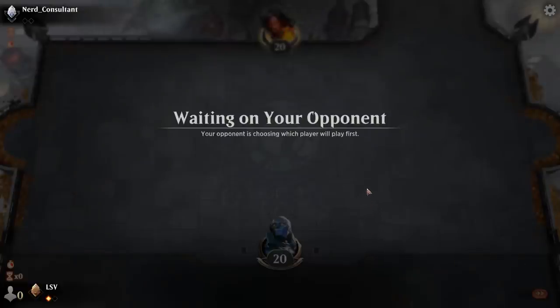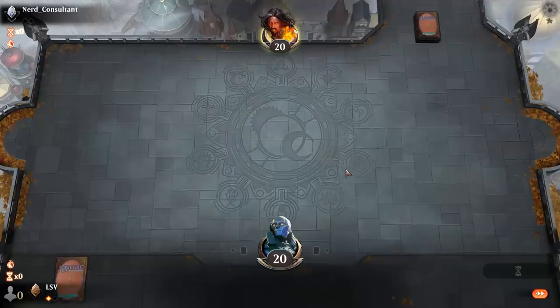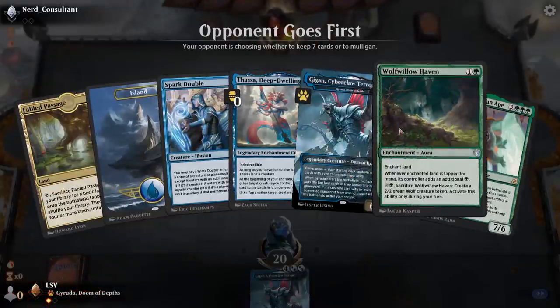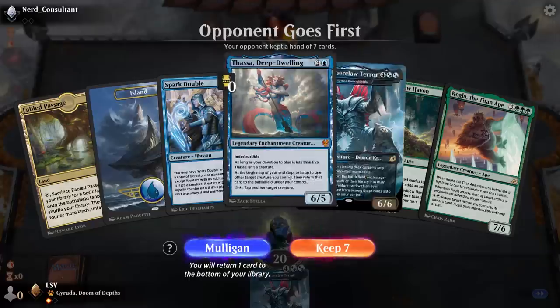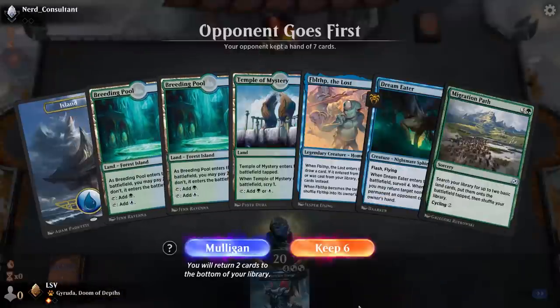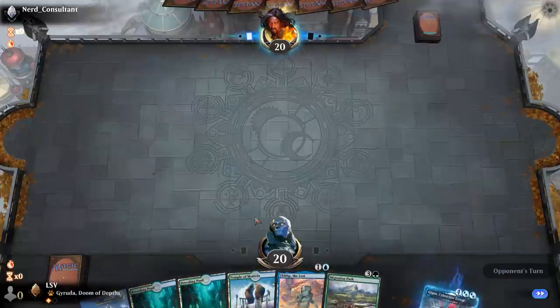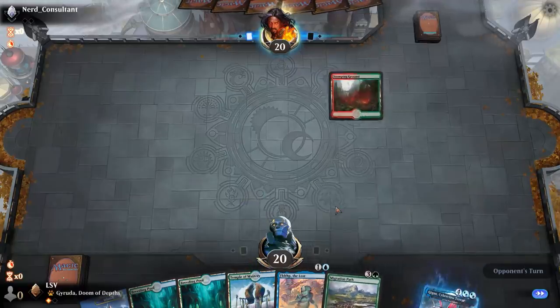Let's see how game two goes — hopefully some action. My opponent choosing where to play first. I've got the turn-two Wolf-Willow Haven but nothing past that, I think I can mulligan. I'll keep even though this isn't a hand with a turn-two ramp spell — first of all I'm on the draw, end of Temple to look for it, and second I've got a Migration Path.